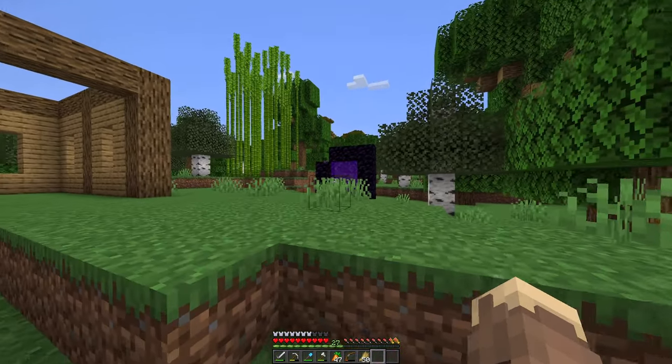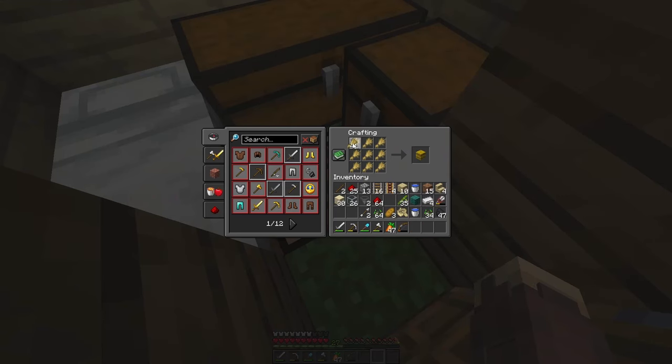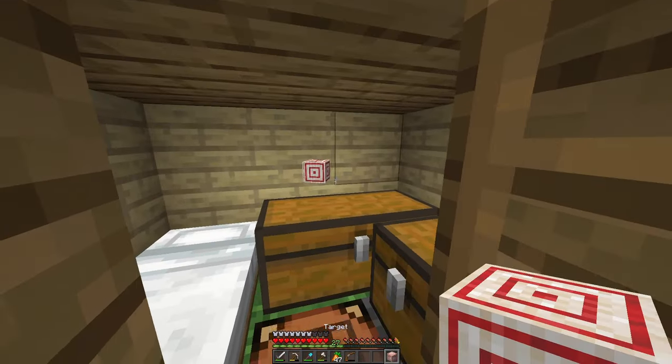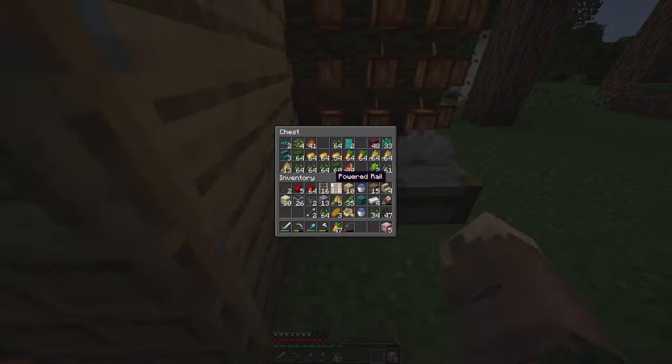Obviously we still need to go back into the End and get blaze rods. However, I don't see why we can't skillfully prepare right now. In order to do that, I need some practice — stuff to make us a better player, a pro player if you will. I think we need target blocks, and a place to actually shoot them.